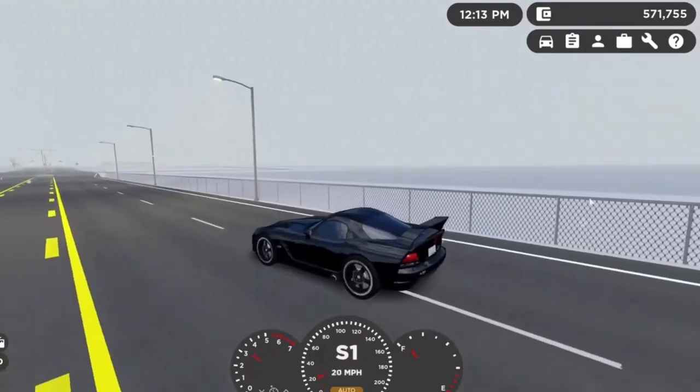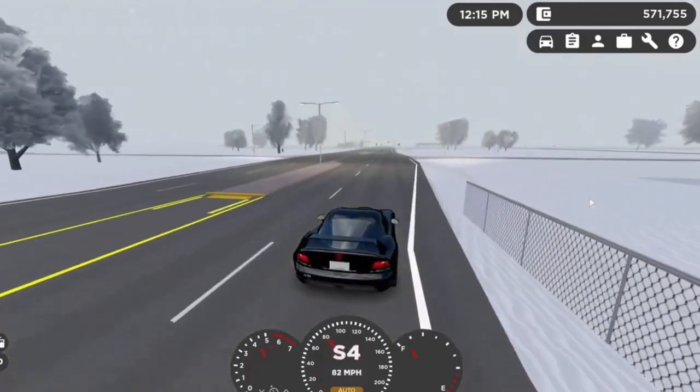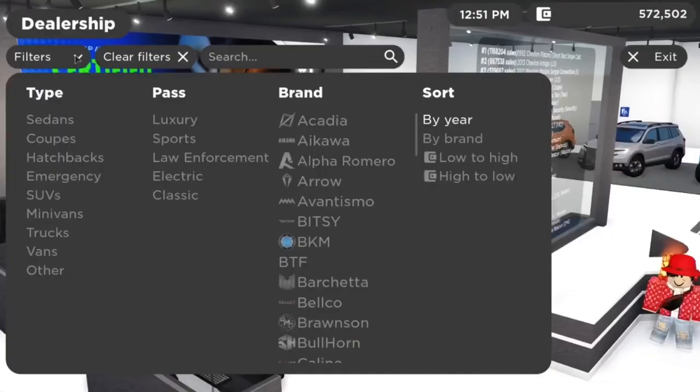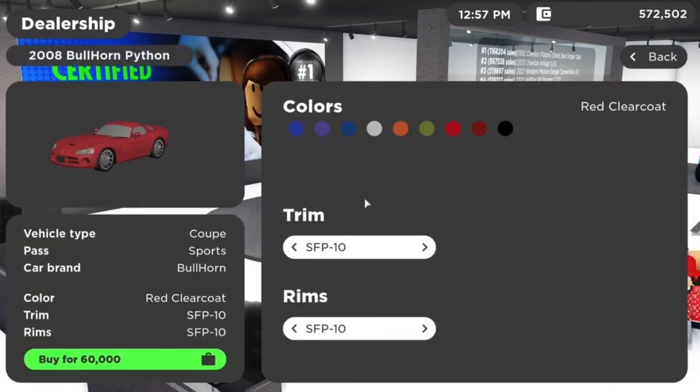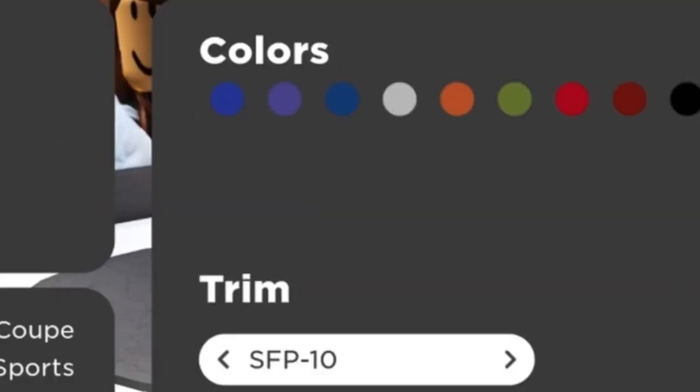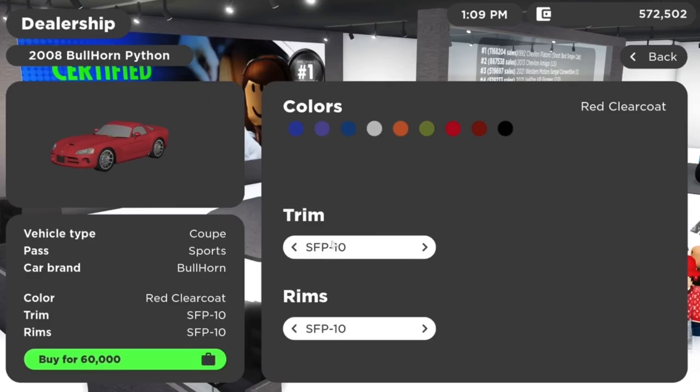I'm going to head back to the dealership and review the prices of the different trims for this car. In the game it's called the 2008 Bullhorn Python. The default trim is called the SFP-10 — it's basically the same as the Hennessy I was just driving, but it doesn't have a wing at the back and it's also quite a lot slower. I'm pretty sure this is one of Vuxery's main cars, so if you want to be a Vuxery stan, go ahead and buy this car. It's actually pretty cheap at $60,000, which is really cheap for a sports car in this game, and if you're not into big wings I'd actually recommend getting this one.